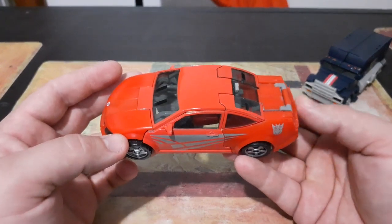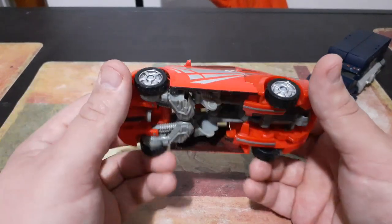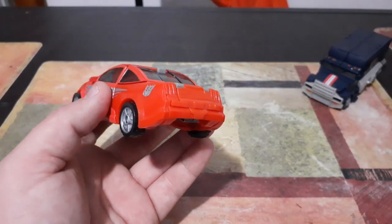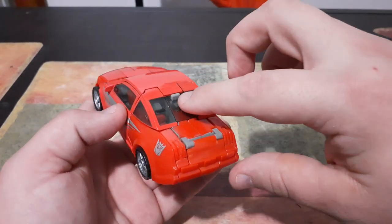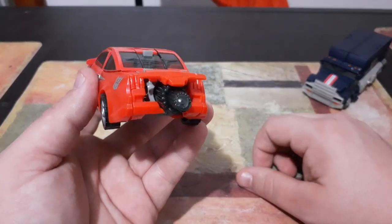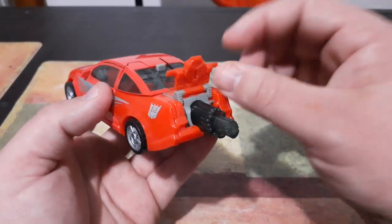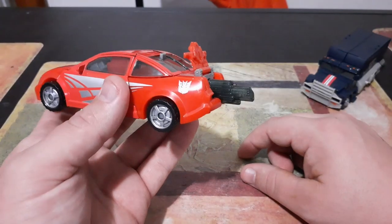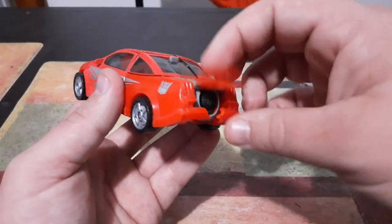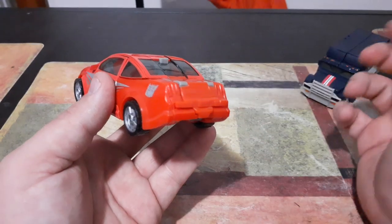Unfortunately, I do not have the Camshaft figure, although I would like to add it to my collection someday. One thing I like — and this is actually kind of a funny feature — if you look on the back of him, you'll see that there is a button, and if you push it, an afterburner pops out of the back. A little interesting for a car, but it's still kind of cool. It's just spring-loaded — just push it right back in and it gets covered up by what would be the trunk hatch.